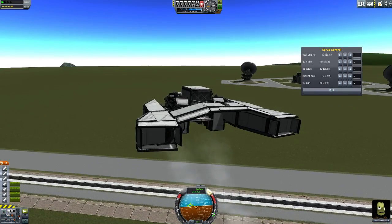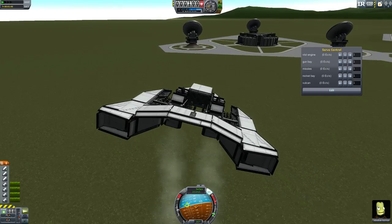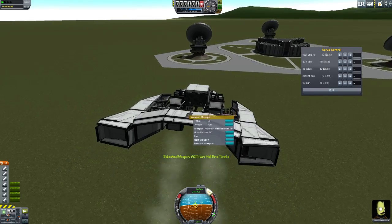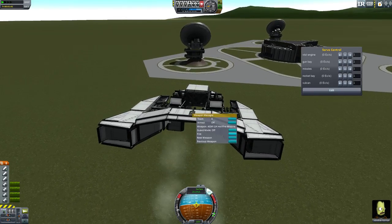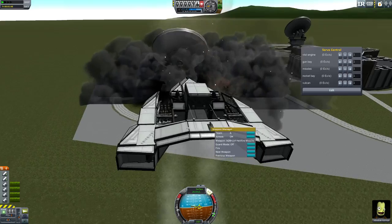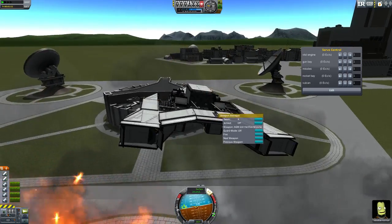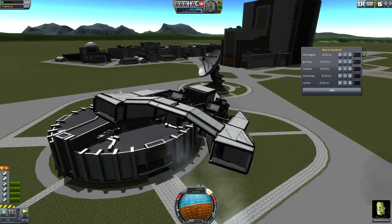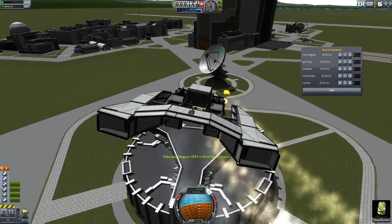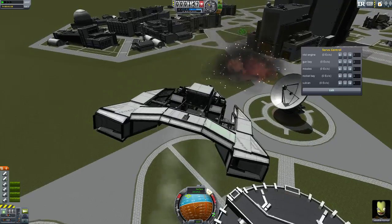Now we have the Hellfire missiles — twelve missiles to be exact, which you can fire all at once with the four key. Or you can open the weapon manager, select next weapon, and fire them one at a time. So if you want a nice single shot, do it like this. And if you simply want to shoot a barrage and destroy everything, just press four — and you miss your target completely. Very nice, but you get the idea.